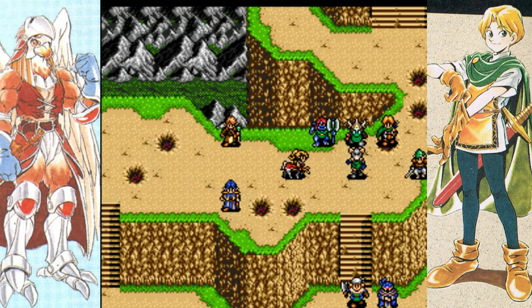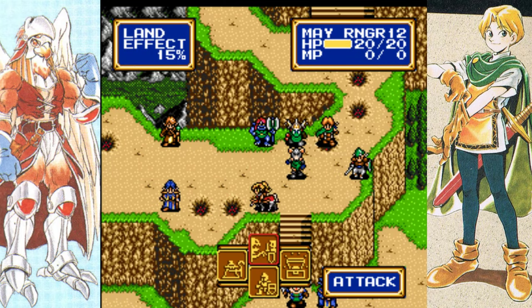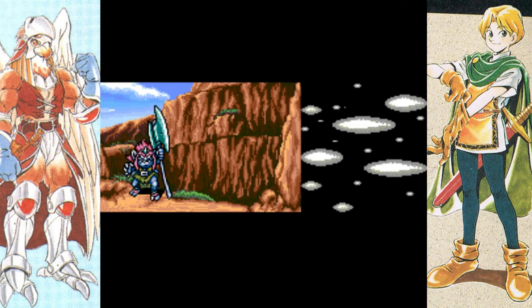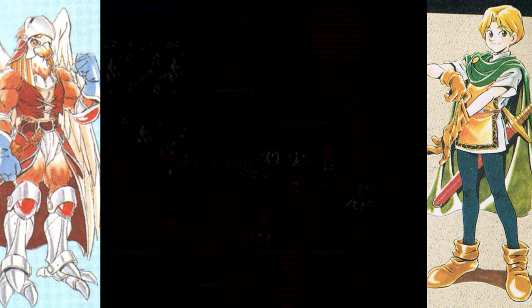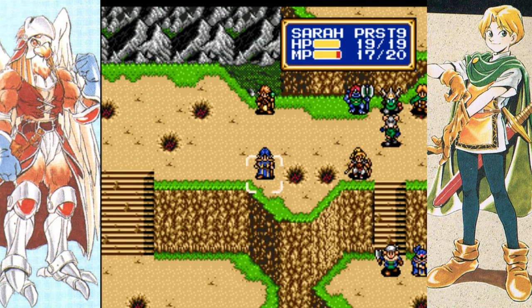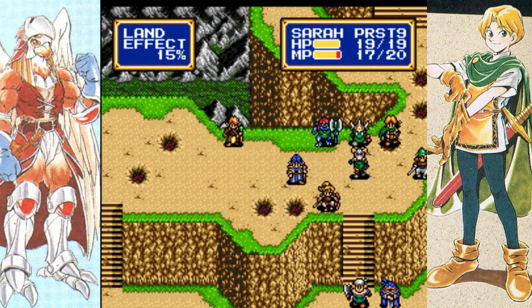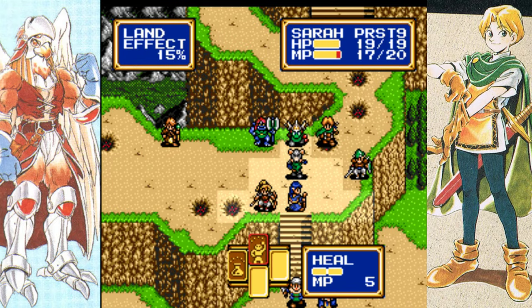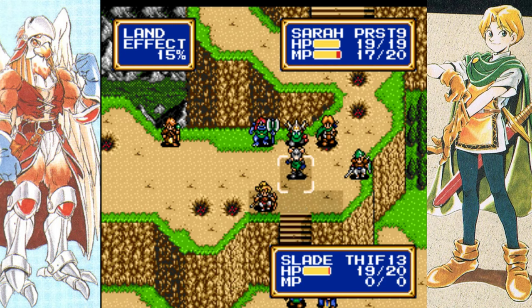I'm just out of range there, but I'll be in range next turn. That should help out Jaha. I have three different names for him — the original name of the character is Kiwi, his type name is Tort. I don't concern myself too much there.